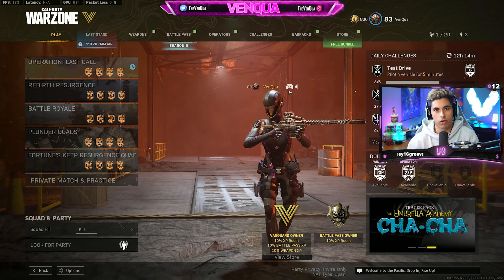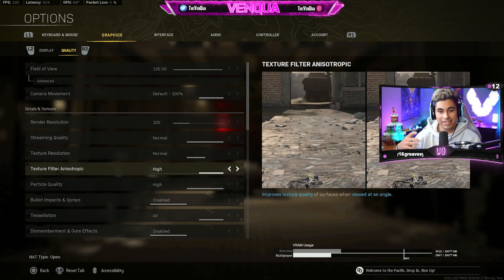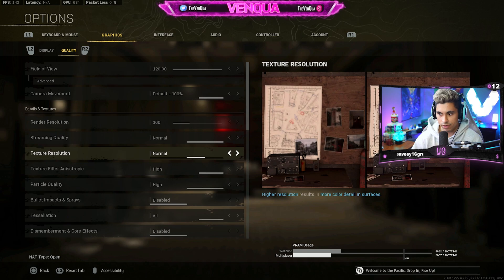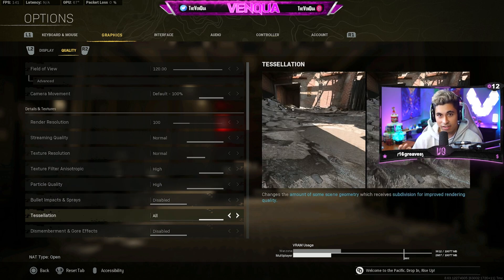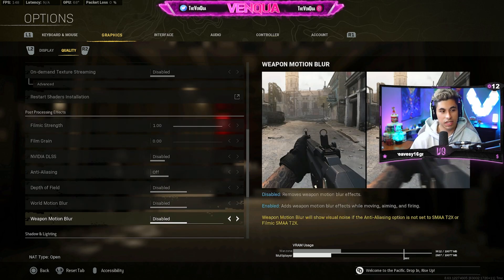They recently posted the best optimal video settings for Warzone Season 5 while still getting the most performance out of your system. Going over the details and textures section: keep your render resolution at 100, streaming quality at normal, texture resolution at normal, filter anisotropic at high, particle quality at high, bullet impacts disabled, tessellation set to all.